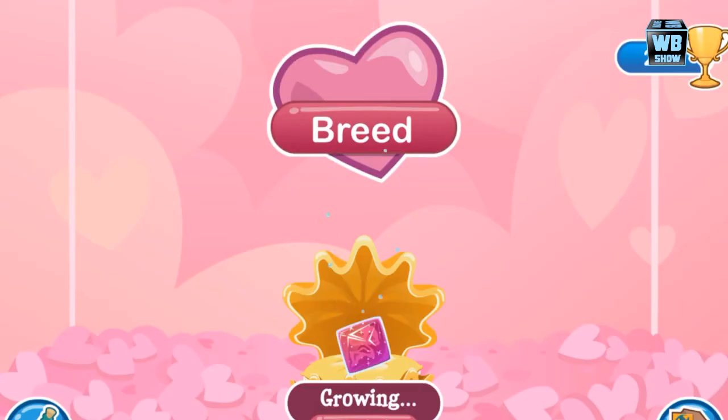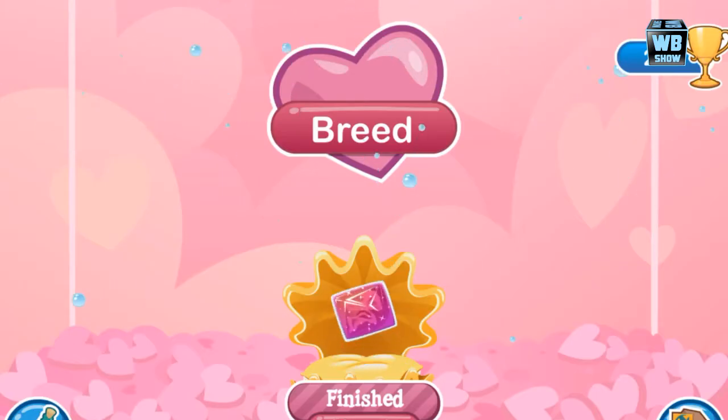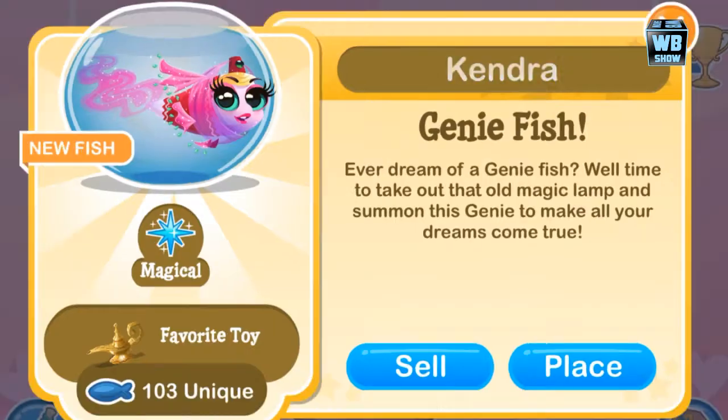Welcome back to another video of Fish with Attitude. We just got this beautiful egg — I think it's the Genie Dragon, but we'll take a look at it. It took four hours to hatch but eight hours to breed. We're gonna take a look at this dragon now. We got the Genie Fish — well, I mean the Genie Fish — and we're just gonna place it in.